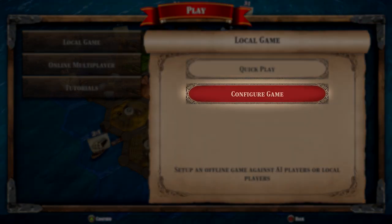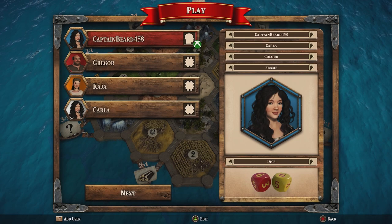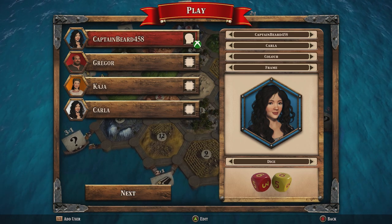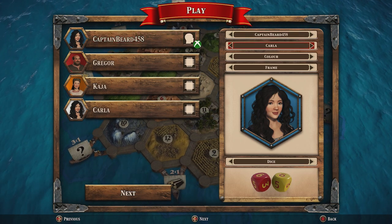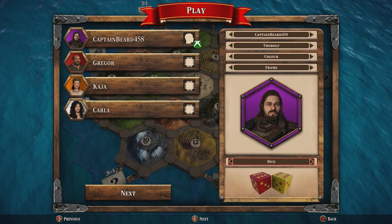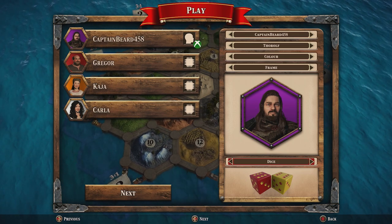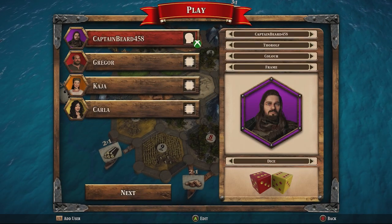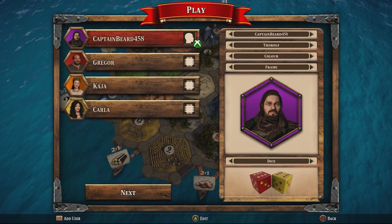Configure game serves a few purposes. This is where you'd come to set up a local multiplayer game with your friends and family, and you can also set up single player games against the AI. When entering configure game you'll notice your name at the top — this is player one, i.e. you. By selecting your name you can change your character, color, hex frame, and dice skin. You'll also notice the other three players have an image of a microchip next to their name, telling you that currently they are AI players. If you want to play against AI make any other changes you'd like and select next.